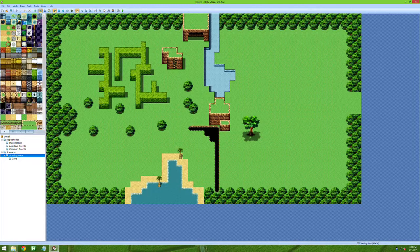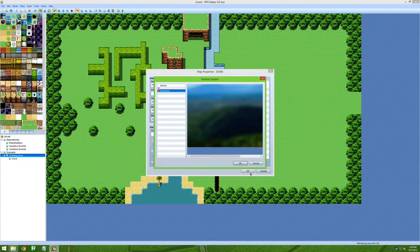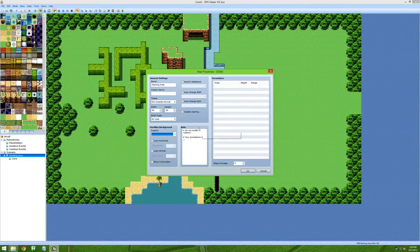You can make the background transparent using this tile, which is useful if you're on top of a mountain and want to add a parallax. Double-click a map and press the spacebar to get to the map settings, where you can set the parallax — for example, mountains in the background. Don't activate the loop option; it may break the game.